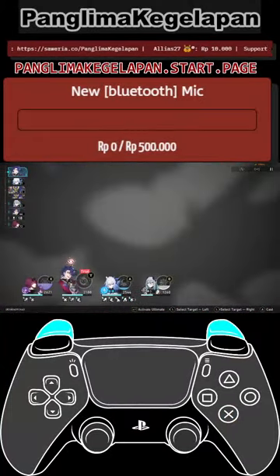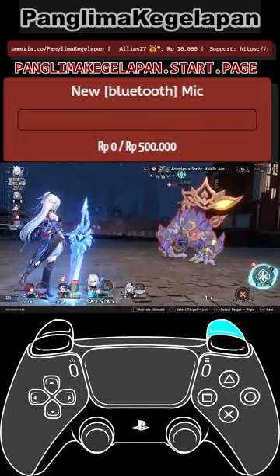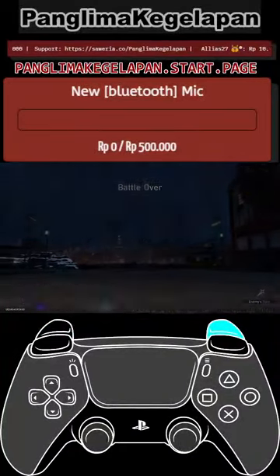Also, if you don't have a good DPS to buff Sampo, you can use Hanya, Tingyun, or even better Bronya - you should buff up Sampo if you don't have a really good DPS for this extra damage. But for me I have Jing Liu, so yeah.